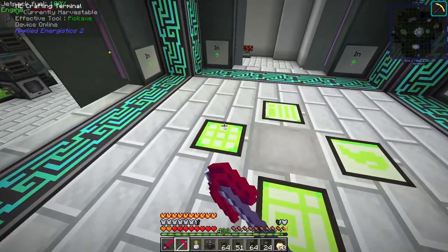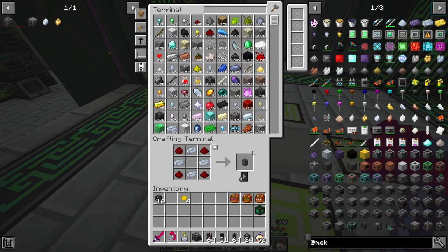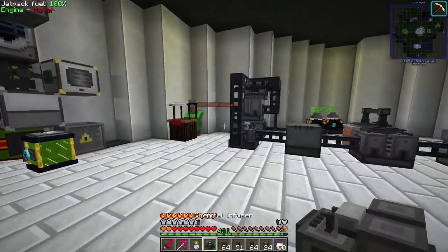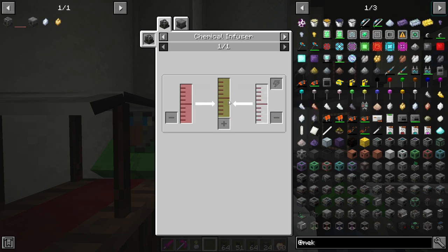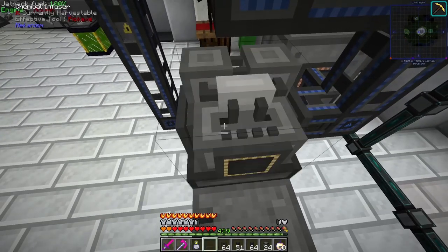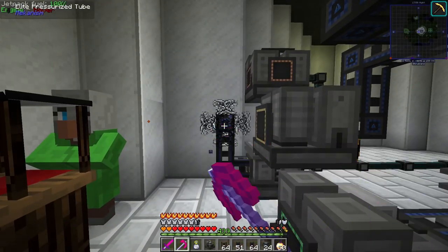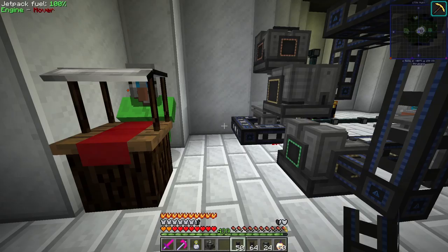We messed up — we don't want the water vapor in this one, we want it in the other one. And I can't figure out how to drain this machine, so I guess we're making another one. Let's just make two fresh ones — recipe, done. Now we have the new one and we have oxygen coming into the correct machine. We don't want water vapor in this infuser; that goes in the other one.